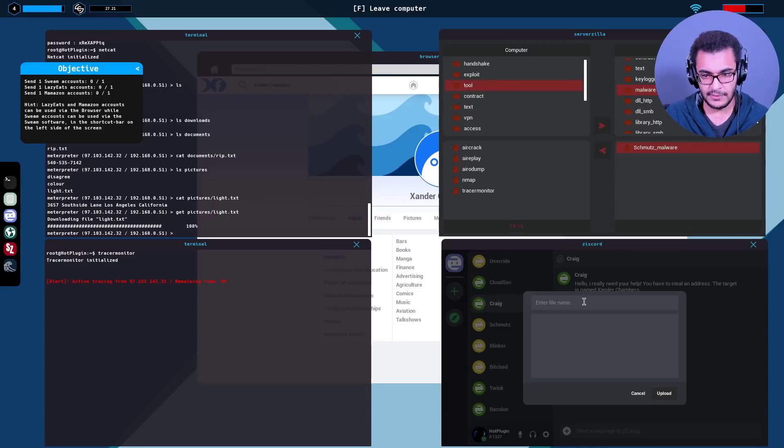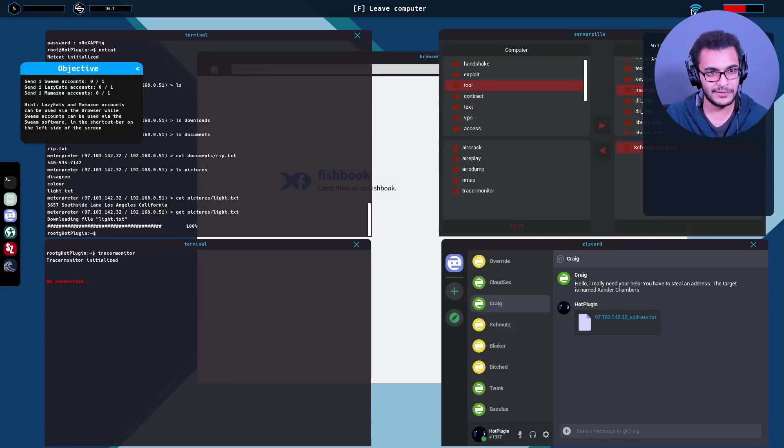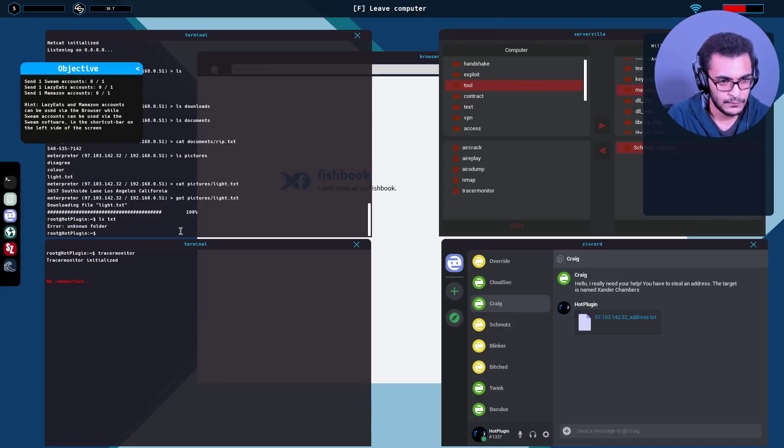That's done - reputation level five now! But I have to crack another Wi-Fi password again. This is getting annoying but it's part of the game. Given the length of this episode I don't know if we'll have enough time.